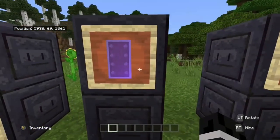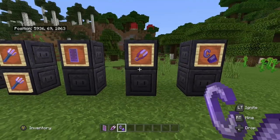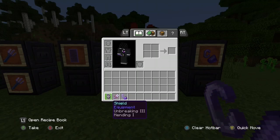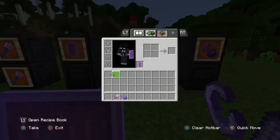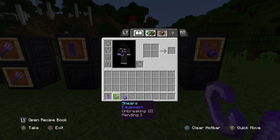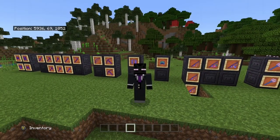For the last three we have shields, shears, and flint and steel — and the enchantments are unbreaking 3 and mending. For shields, unbreaking and mending means it will take longer to break when fighting mobs. For shears, great if you have a sheep farm or are shearing leaves. For flint and steel, it normally doesn't last long so unbreaking and mending really helps. Hope you enjoyed the video — leave a like and subscribe, and I'll see you in the next one!